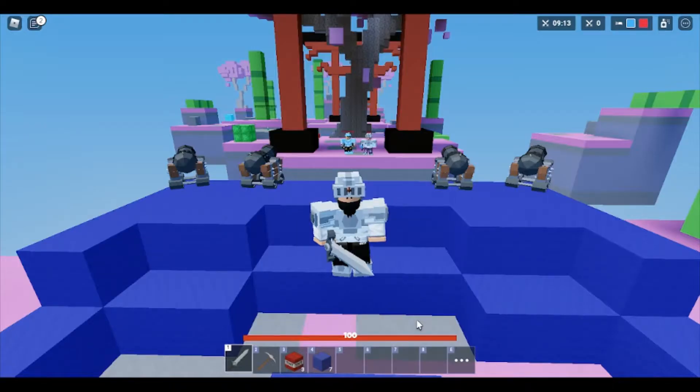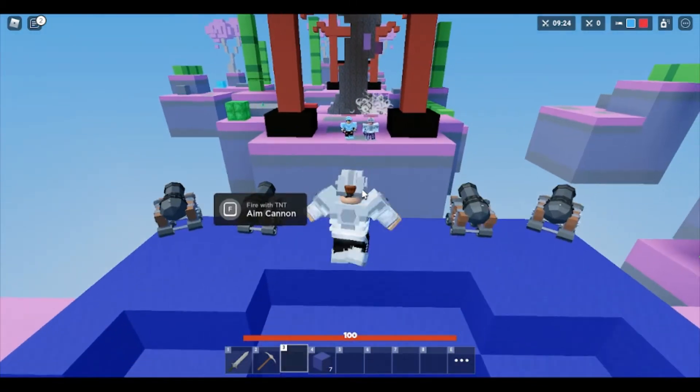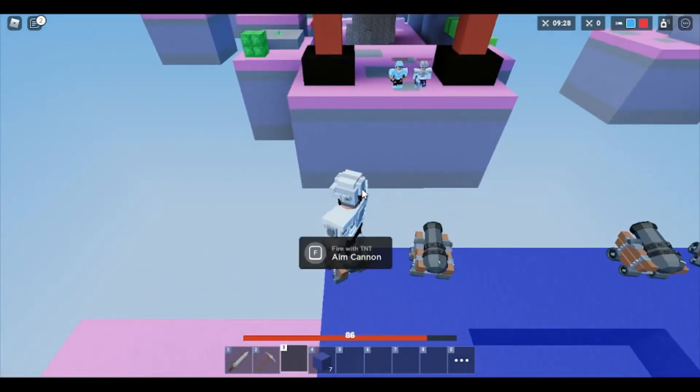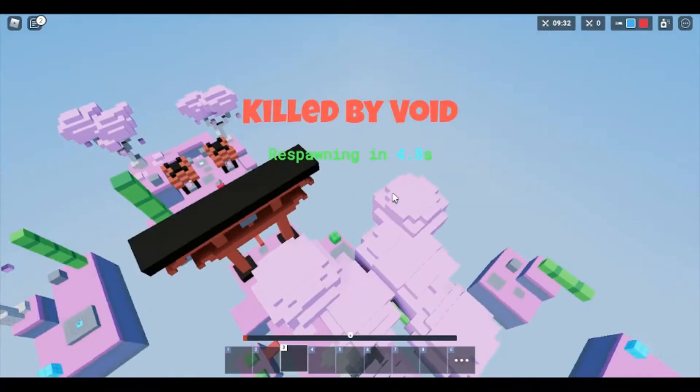Here we are back with the second tip, and that is that sometimes when you have a fortress like this — you're defending your base, firing the cannons off, boom shakalaka, just like that, right at the enemies attacking your base — you accidentally misstep, go onto your cannon, and take damage.